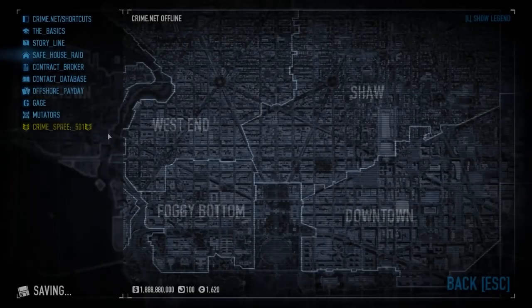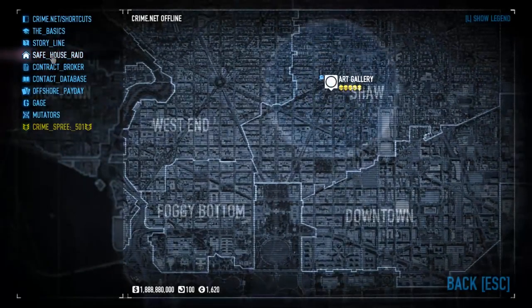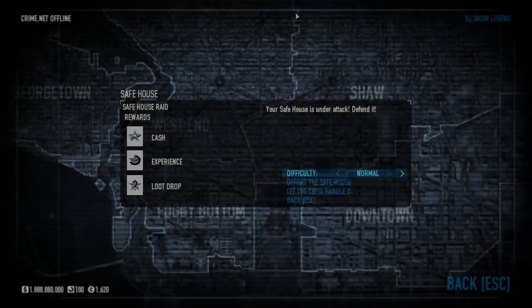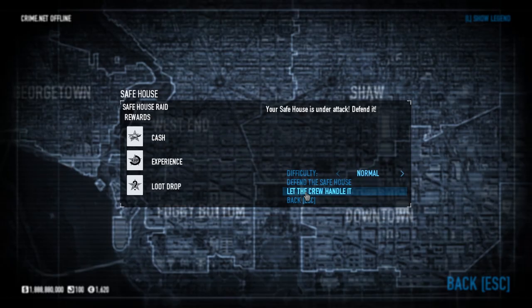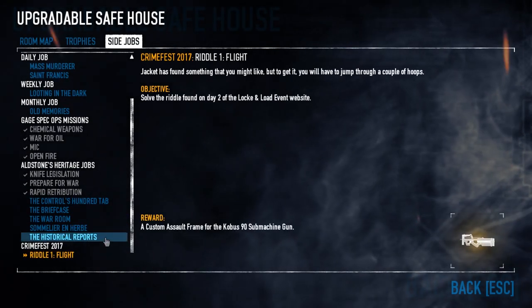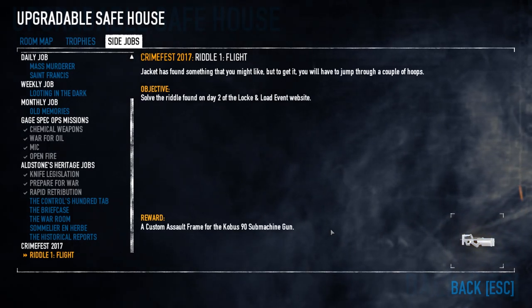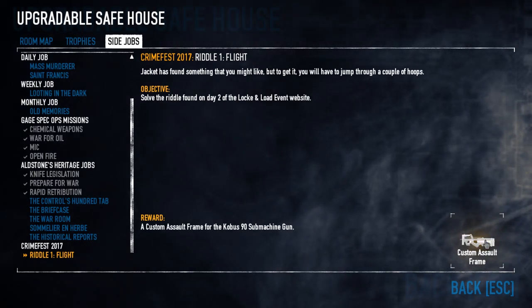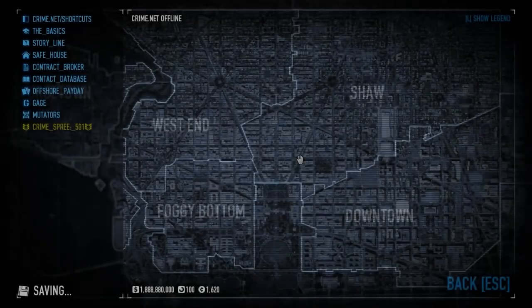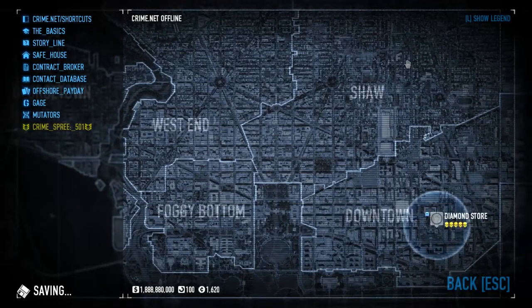There's a safe house raid — I'm not gonna defend my safe house right now, let the crew handle it. Let's go to side jobs and riddle one: 'Flight — a custom assault frame for the Kobus 90 submachine gun.' And there we go. You need to come here and press it in order to unlock it. Confirmed.